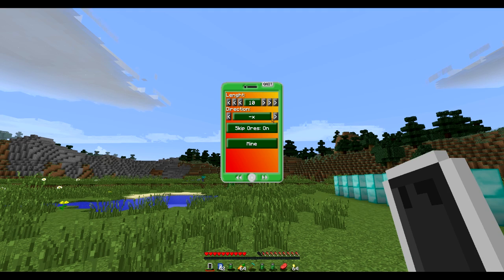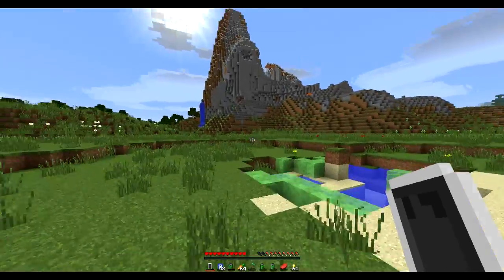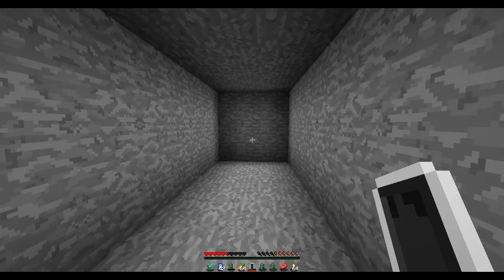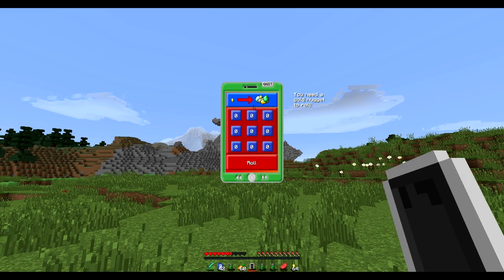We've also got the mining app, which is absolutely insane — you can mine a ton of blocks without lifting a finger. Let's mine 35 blocks — click mine. It seems to only work with stone, so let's head to some stone. Clicked it and we've mined 10 blocks. You can set it to skip ores automatically, so you could go to level 12, set it to 70 blocks with skip ores off, click mine, and get all of this.